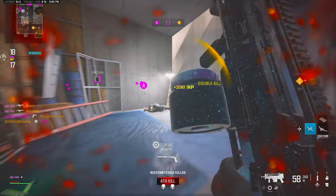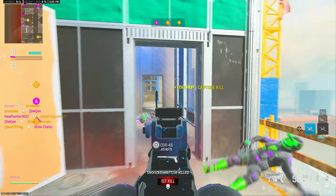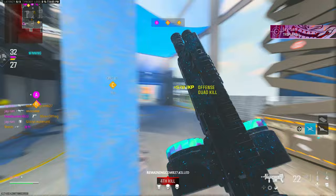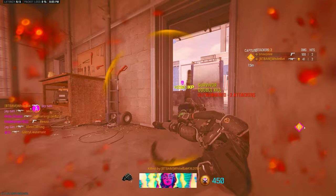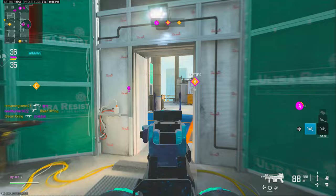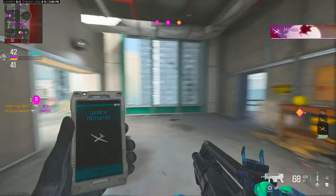I killed both of them — I don't know how. I shouldn't have won that gunfight. I'm more surprised by the range on this thing — considering what it is, it should not kill at that range. It's like an AR and a sub combined. Why is it killing so fast? It shoots two bullets — it's insane. Would I recommend this over a normal AR? Probably not, but I'm amazed at the TTK. I wonder if it actually has faster TTK than most ARs.